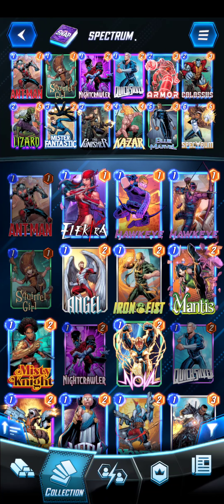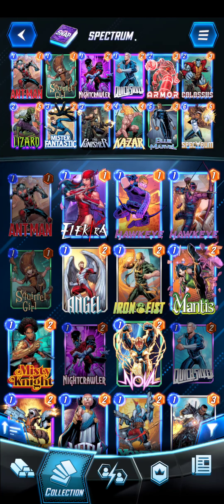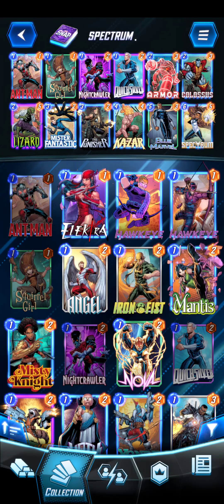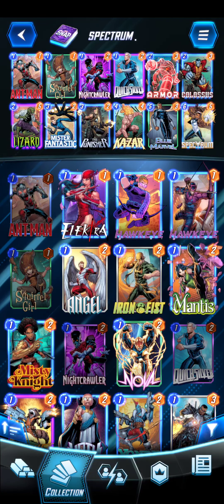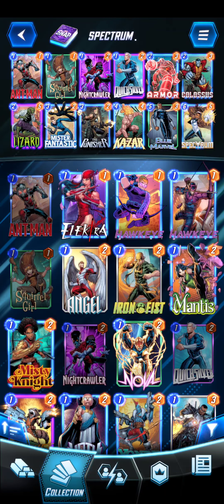Kazar, of course, gives plus 1 to all of our 1 drops, so Squirrel Girl synergizes well with that, and all our other 1 drops. We've also got Blue Marvel as our 5 drop, and that's going to give everybody else plus 1. All of those are ongoing abilities. Spectrum synergizes well with them.